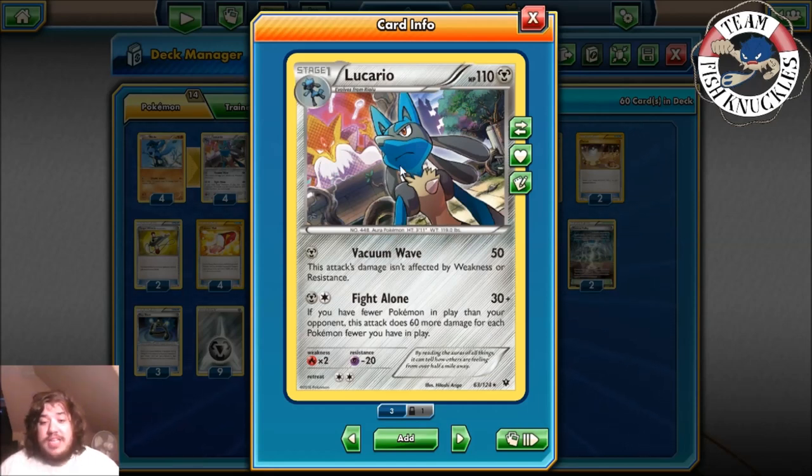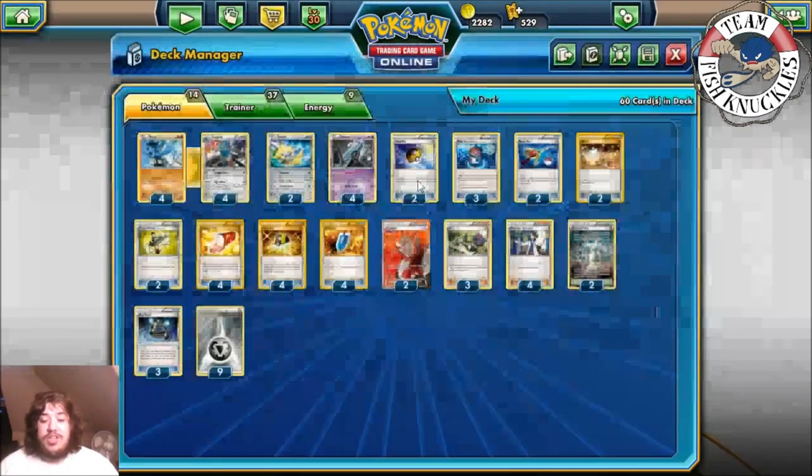If they have three more bench Pokémon than you, you could do 210 damage. The point of the deck is to abuse this and hopefully take some games with Lucario. Everybody does easily fill the bench up — every deck plays Shaymins, puts down multiple Pokémon because they're scared. Today we're just going to have Lucario on the active and Lucario on the bench, and that's probably it.